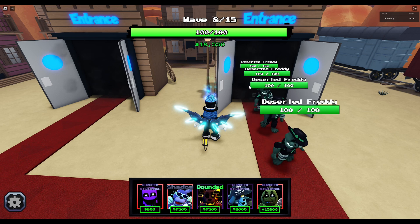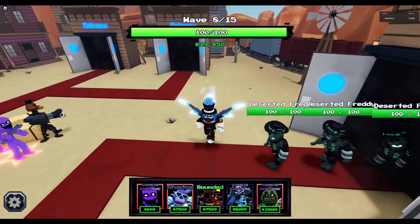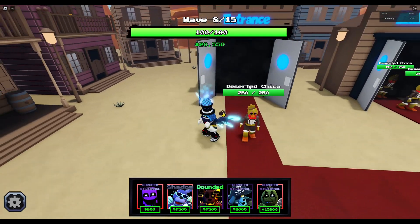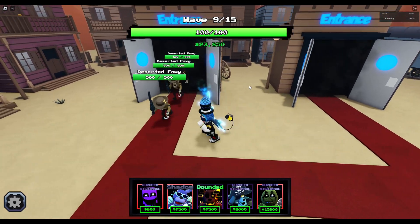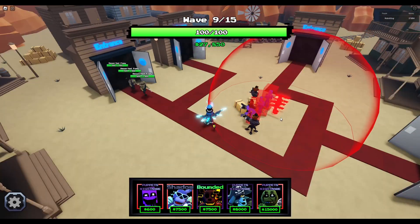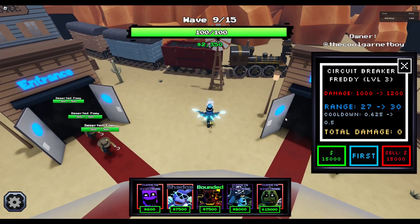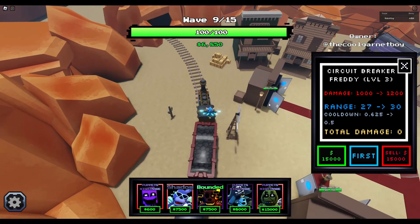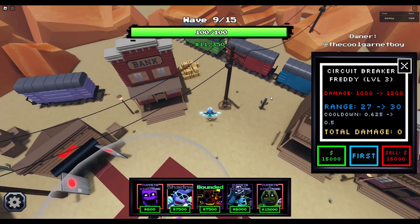Still dealing with Deserted Freddy's spam. It would have been much harder if they all came out at the same time. The devs need to fix something because the health system doesn't feel right - 250 for Deserted Chicas and 500 for Deserted Foxes. In game one, Deserted Foxes came first, so I don't know if this is intended. There's another train here but going in a different direction.